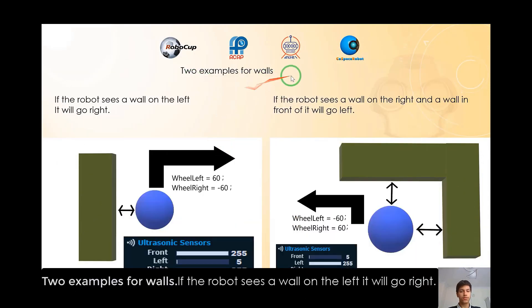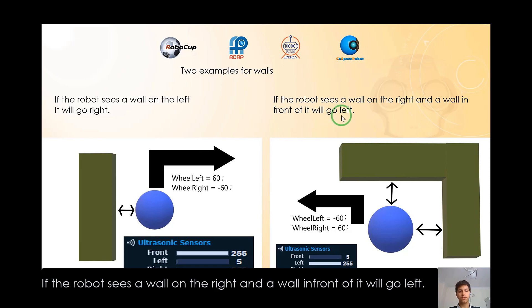Two examples for walls. If the robot sees a wall on the left, it will go right. If the robot sees a wall on the right and a wall in front of it, it will go left.